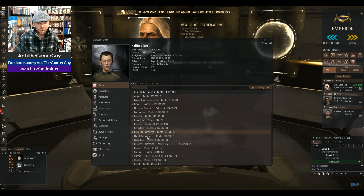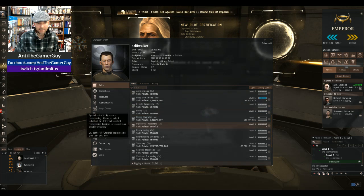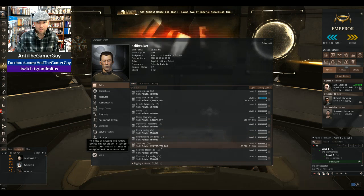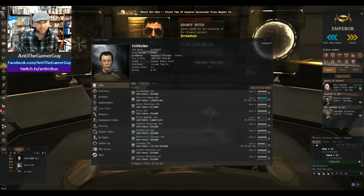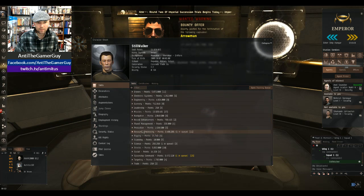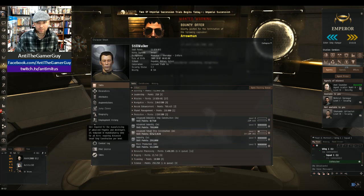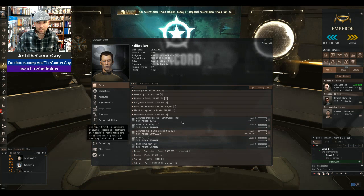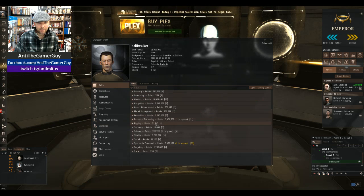In terms of proficiency, I would definitely recommend getting Resource Processing and getting some of these mineral reprocessing efficiencies up to level 5 — which you can see I have quite a few of them here at level 5. I would also definitely recommend getting Industry, Mass Production, and Advanced Industry, and getting some of those industry skills up to level 5, which will definitely take you some time.